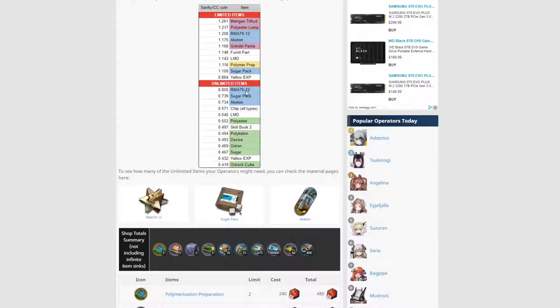The unlimited items — you can buy as many of these as you want. The RMA is a decent buy, but I wouldn't go too much with the unlimited items unless you're not going to buy the skins or the furniture from the permanent store. The chips — unless you need them, I wouldn't do it at all. The LMD — even though it's unlimited, unless you need it and you've already cleared the limited store and need money to upgrade something to complete a contract, I would not buy this.